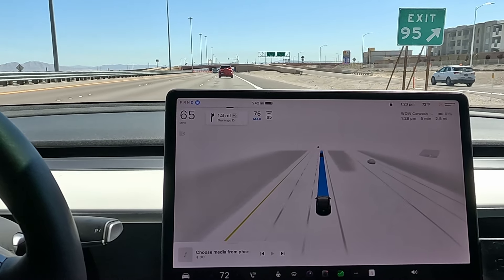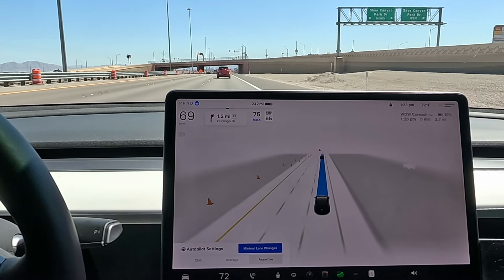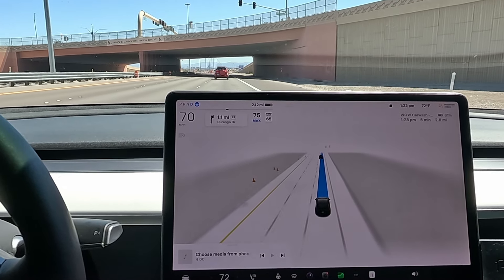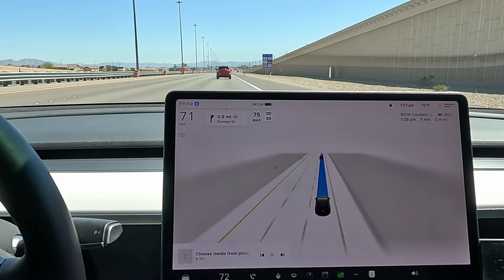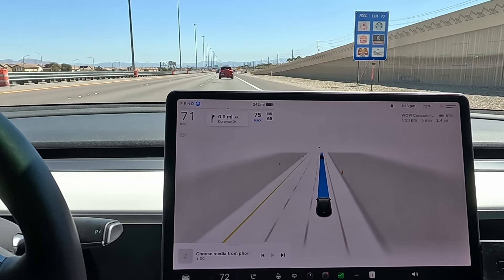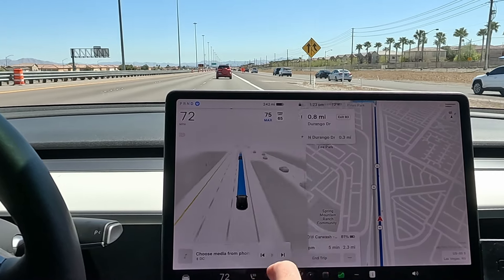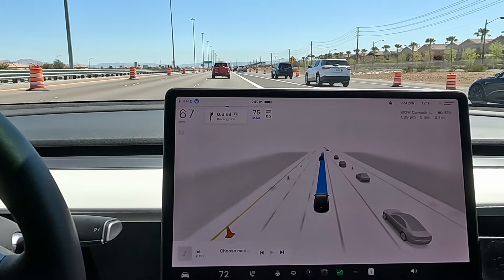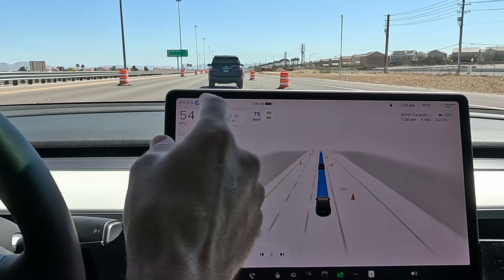Welcome back. We're on version 2024.12.3.3 Full Self-Driving Supervised, doing a quick drive to In-N-Out Burger and stopping by the car wash — basically city streets testing today. I have it set on assertive with minimal lane changes. I was out this morning and it was really difficult to change lanes — hesitation, slow to merge. Once they tweak that, I can't wait to see it. I believe there's another rollout coming down the pipeline soon.